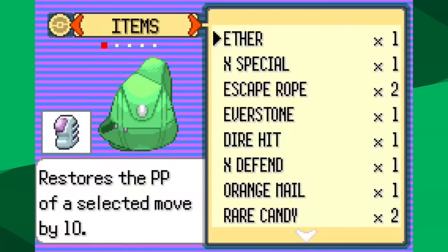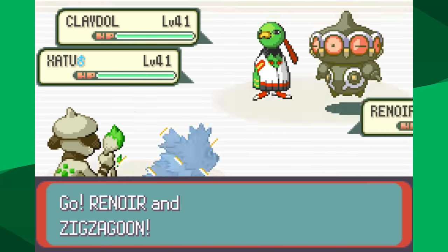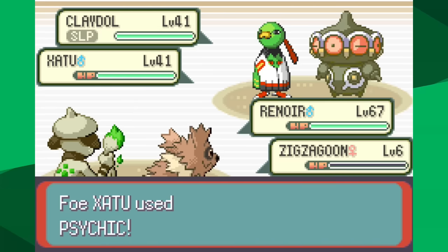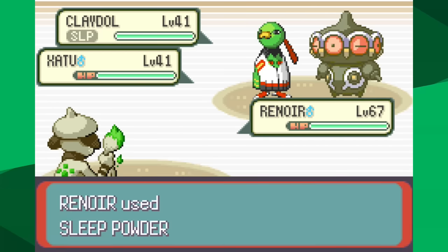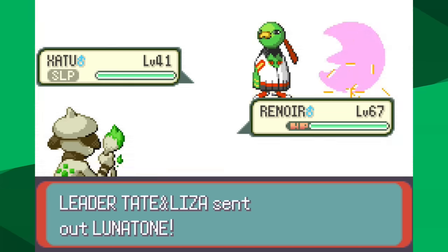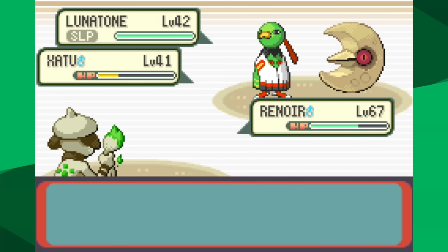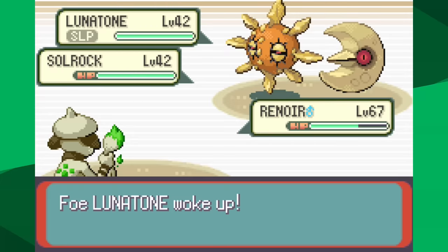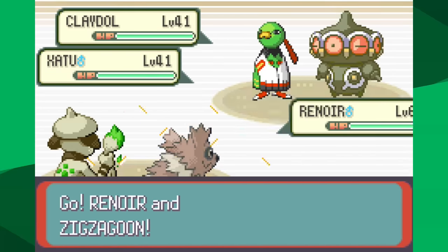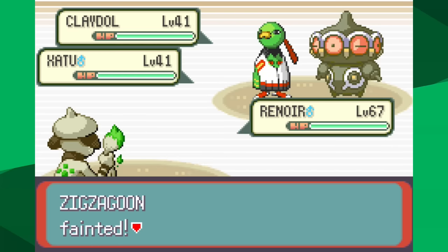Now we have Tate and Liza — and here's the deal with Emerald solo runs: there's one part that just doesn't work well, and that's Tate and Liza because a solo run is one Pokemon but they're a double battle. In Emerald they have four Pokemon including a Claydol and a Xatu. I have to send out a second Pokemon — they won't let you battle with one. The second Pokemon's only contribution is absorbing one attack, which is a sunk cost. Now I'm dealing with a two-on-one situation, which is exponentially harder.